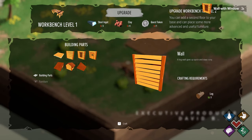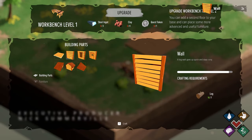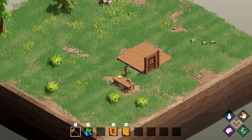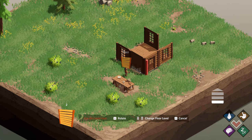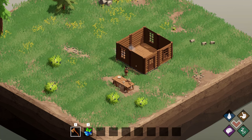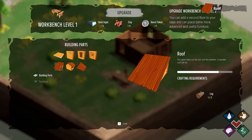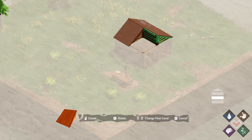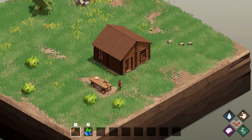Let's do three of those, and then I think we need four of these if I'm not mistaken. There we go - I think we have enough of everything. Let's make this roof here, we're gonna need four of these. All right, we've got ourselves a home. Nice, simple home. It's not much, but it's ours.